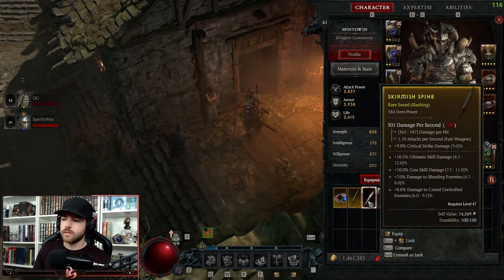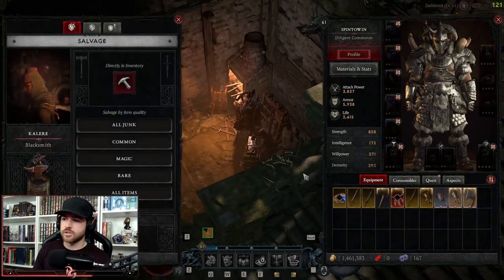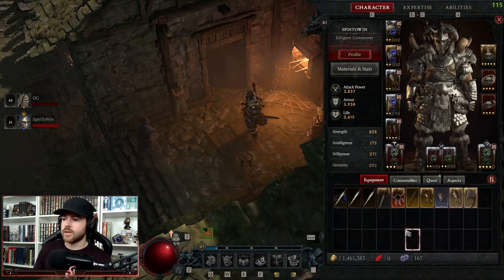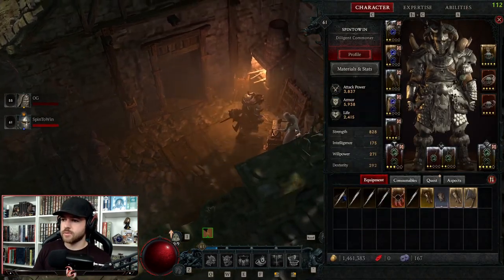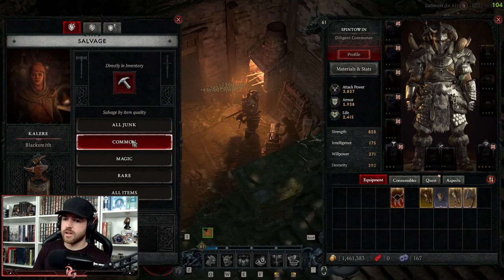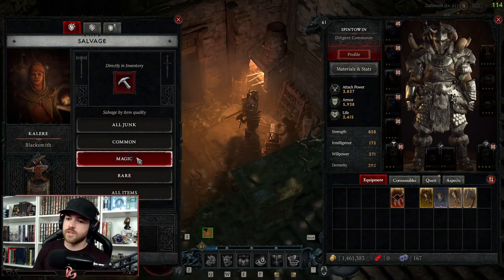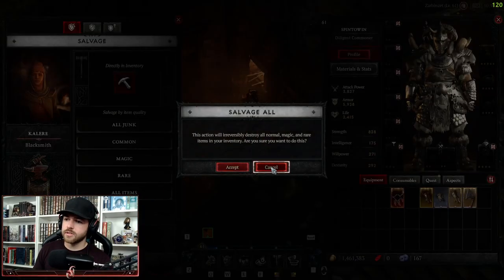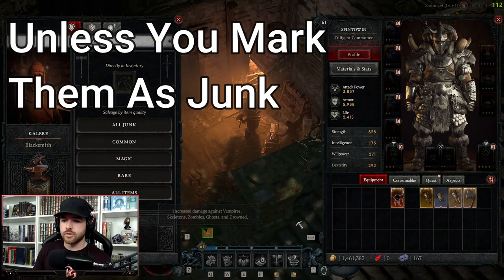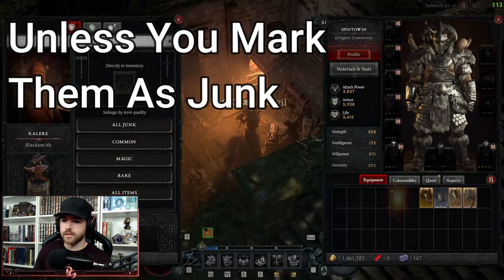I don't have anything marked as junk, but you can mark items as junk. On PC, if you just press Spacebar it'll mark it as junk, and then it'll trash it once you get here. In the open world, you can mark items as junk, and once you arrive at the blacksmith, you can press 'All Junk' and it'll salvage everything you marked. You can salvage everything common, magic, rare, or all items — though you'll have to press on legendaries yourself.